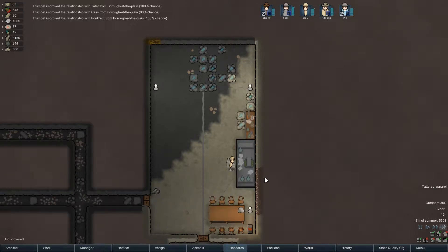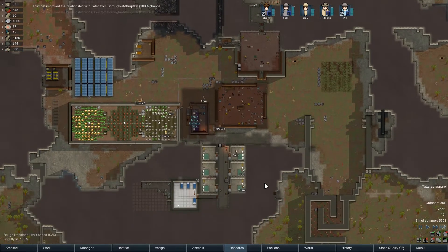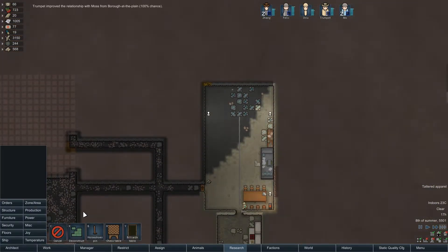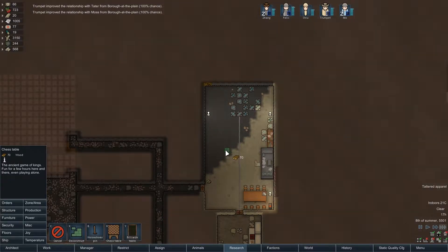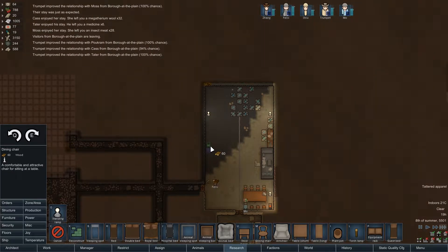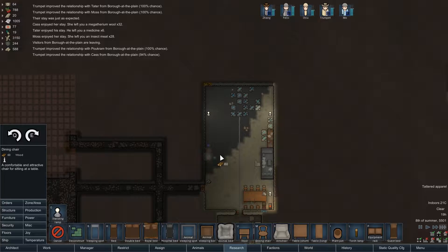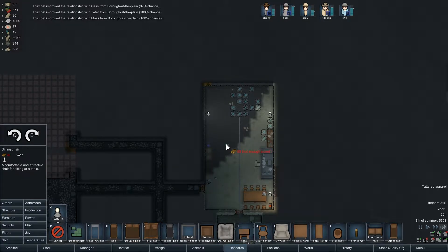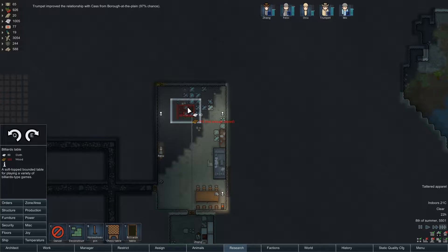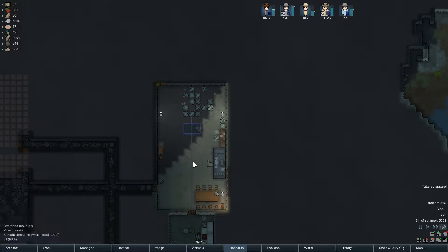Alright, sorry Shu - I want you to start hauling stuff. We've got to get the rice taken care of, then get all these blocks out of here. And we want a chess table in here - let's set up a nice simple one. Our trader visit was just as expected - left me some wool and six medicine. I like that. If only it was four more, I could build a hospital bed. We've got a chess table set up and I definitely want to do a billiards table.